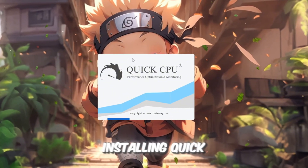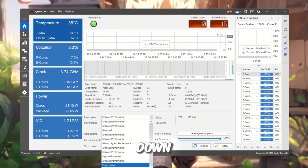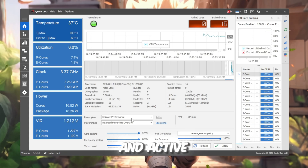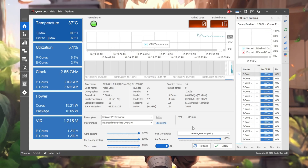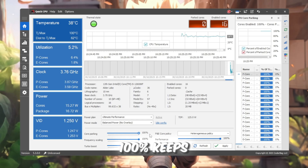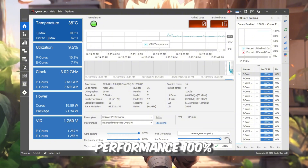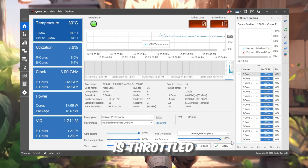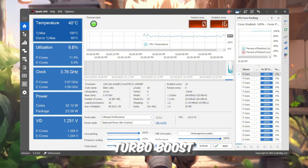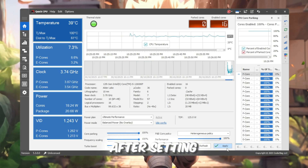Start by downloading and installing Quick CPU. Once installed, open it up. At the top of the window, you'll see a Power Plan dropdown — select 'Ultimate Performance.' This plan is designed to keep your CPU fully awake and active, ready to deliver maximum speed for Roblox. Now scroll down to the sliders section and adjust them all to 100%: Core Parking at 100% keeps all cores active so Roblox can use your entire CPU; Performance at 100% ensures no part of your processor is throttled; Frequency Scaling at 100% locks your CPU speed at maximum; and Turbo Boost at 100% lets your CPU push beyond normal limits when needed.